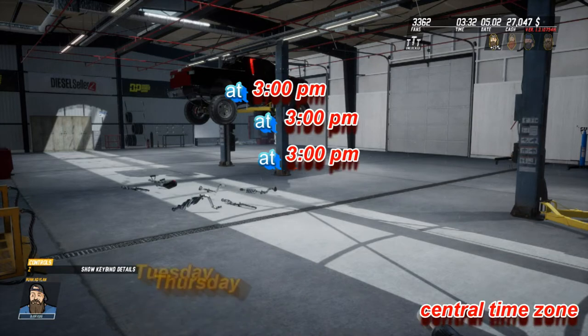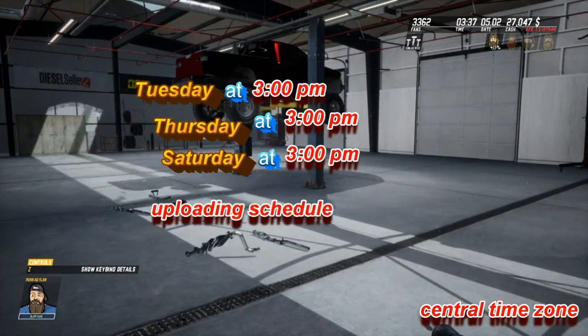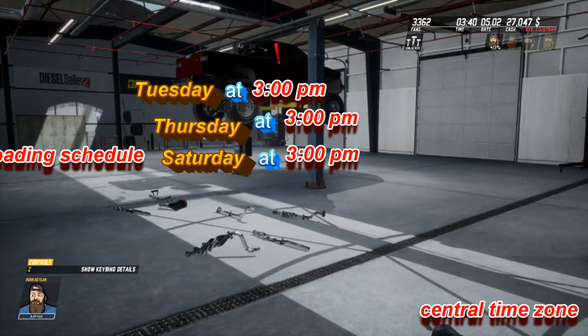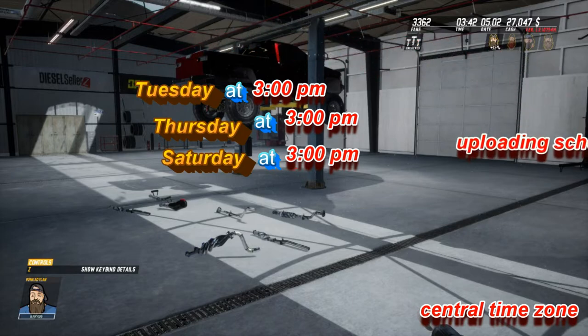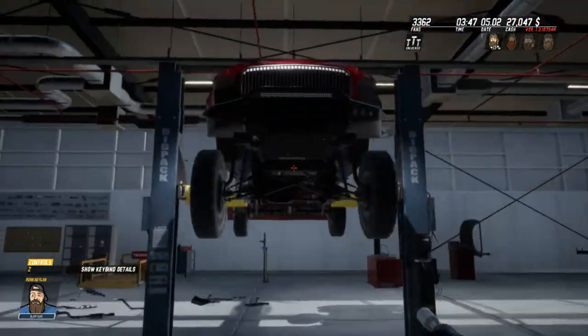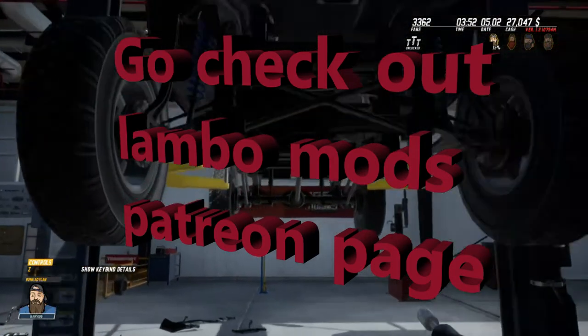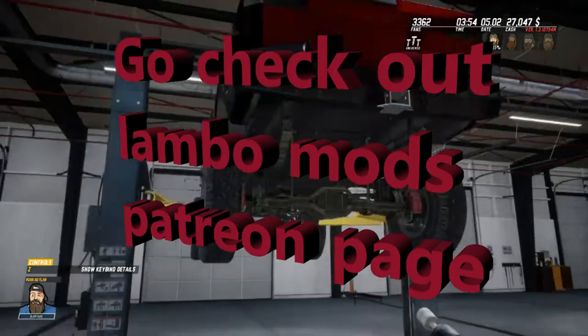What is going on, you Diesel Brother fans, and welcome back to the auction truck! This is hopefully going to be the last episode. Today is going to be exhaust, taillights, and front headlights — just kind of buttoning up the rest of the truck. Hope you guys definitely enjoyed this series of the auction build; we'll be doing more in the future.